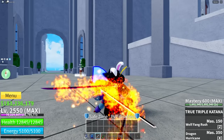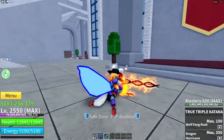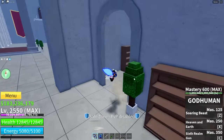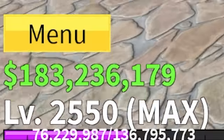Wait — why am I Puss in Boots? You know, I actually never checked the Puss in Boots account. Let's go ahead and check what he has. He has 600 mastery on true triple katana and he has a blessing. What about kitsune? He has 600 mastery here, even the fighting style. Look at this account — he's actually pretty stacked. Look at the money!